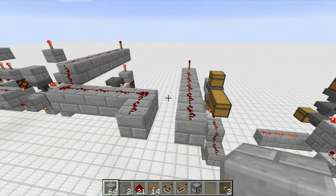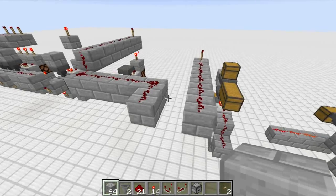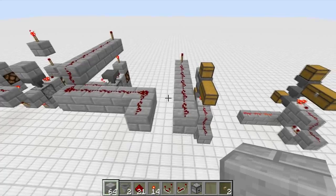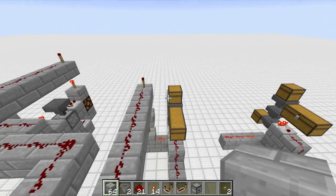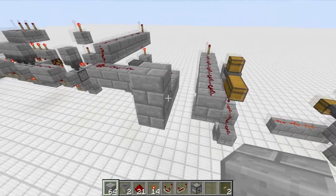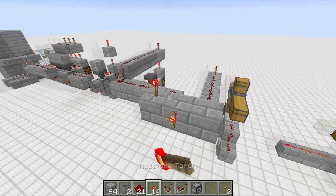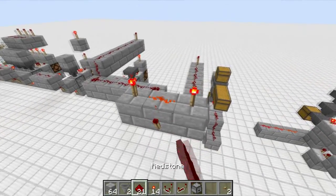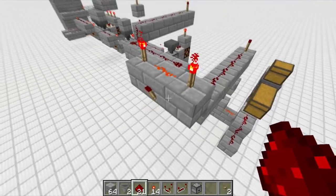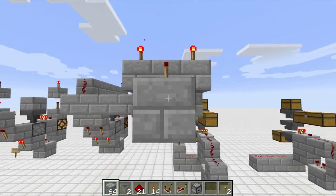What we need here is a redstone signal sent when BOTH conditions are met — someone has entered a diamond block AND someone has selected an item. We need an AND gate so the signal only comes out when both are present. This is probably the first thing you learned in redstone. You'll see the torch is off right now — I'll put a piston here so we can hear and see it activate.